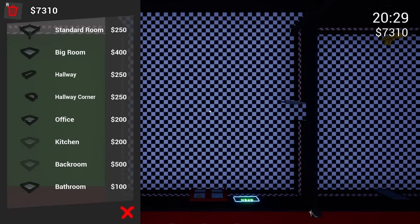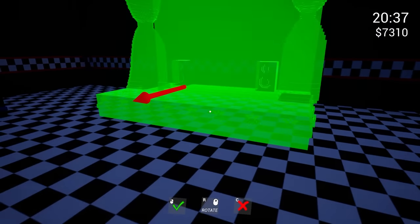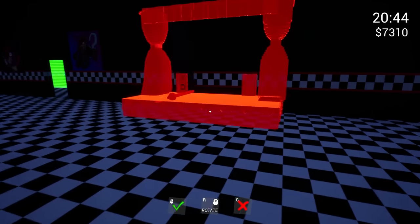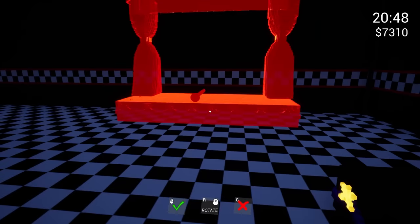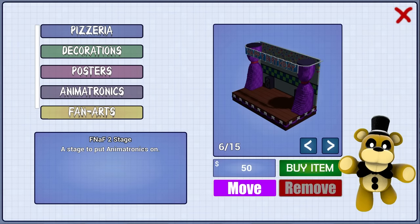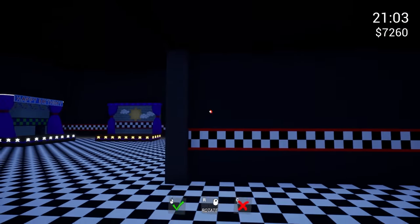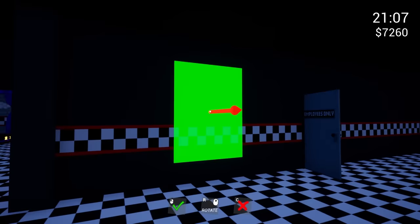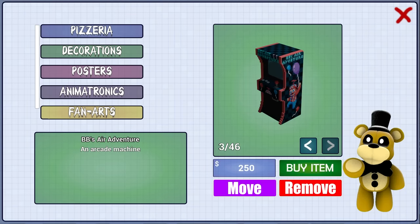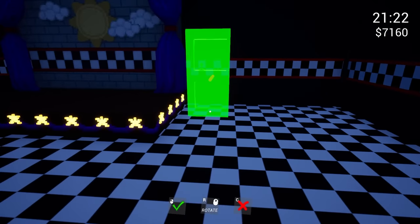Let's do some building since it's nighttime. I want that stage so bad — let me figure out where to put it. I think we can fit two stages on this side. We need to start buying some animatronics, and I want to buy access to the city too. We've got some arcade machines we could put down — I think this will increase our rating. That's what I'm mostly trying to do here, just get our rating up.